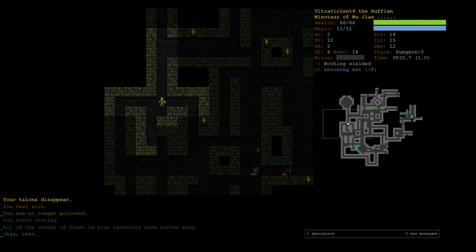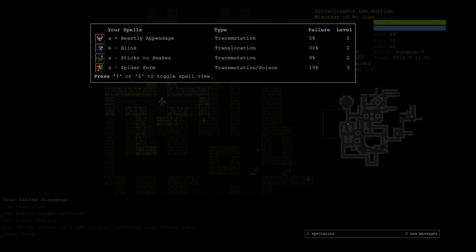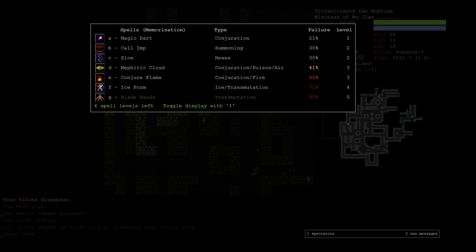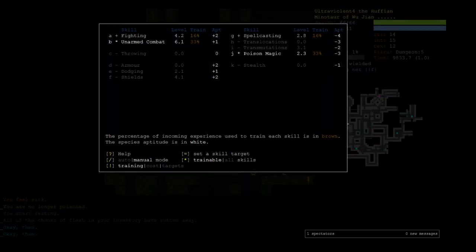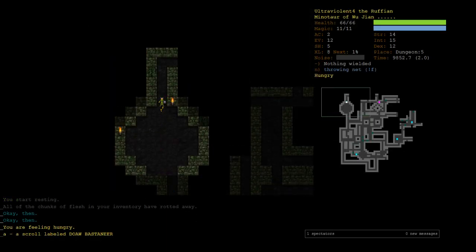My phone is buzzing — it's probably you idiots, I just released part 1, so I'm guessing it's buzzing to tell me all your comments. Looking at my training, we need to train more spider form. I may as well hold off on learning ice form — maybe we could learn conjure flame and get a bit of utility. After spider form I'd like to train a little translocations to get blink more castable, and then maybe train some ice for ice form.